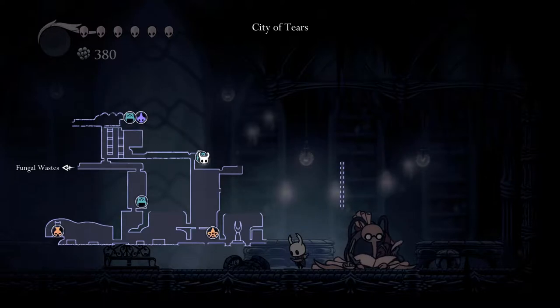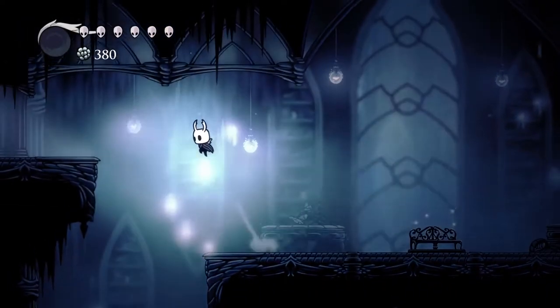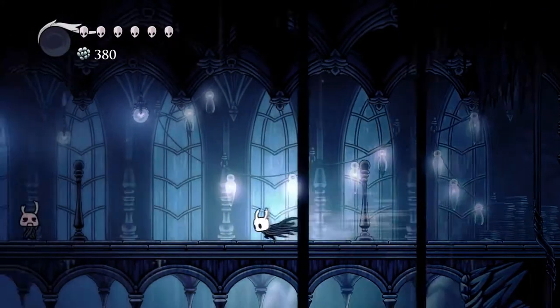We do have our map now, which is very nice. Have we been through a little bit of this already? So it's the shop down there, it's the nail master over there, there's a bench - and is that a fast travel point? Okay, well let's find out. And if so we'll make a trip back to the shop.